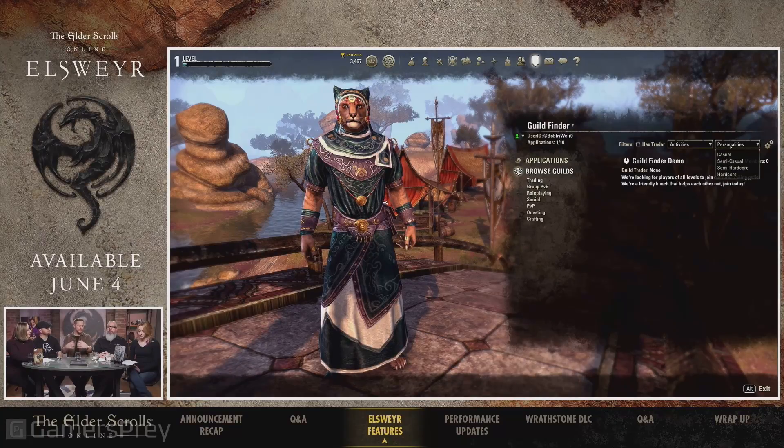When they do apply, there's a tool set inside that allows the guild leaders — or whoever has permission — to go through those applications.